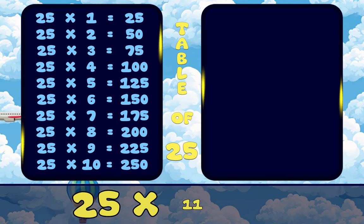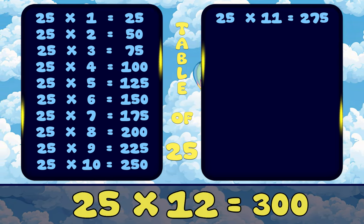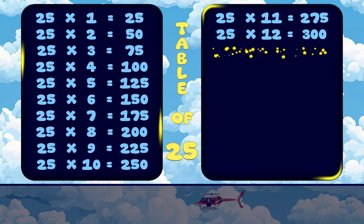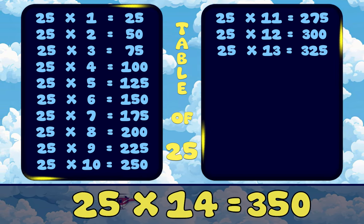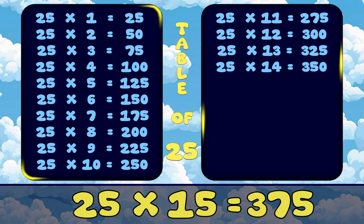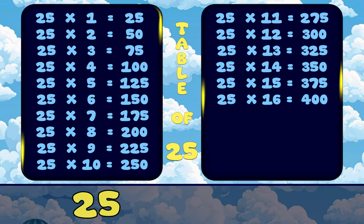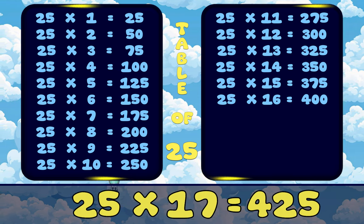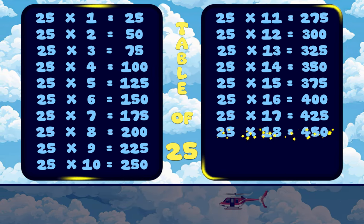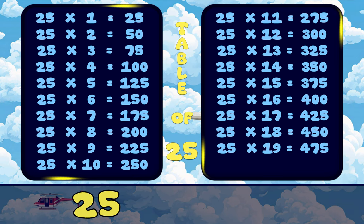25, 11's are 275. 25, 12's are 300. 25, 13's are 325. 25, 14's are 350. 25, 15's are 375. 25, 16's are 400. 25, 17's are 425. 25, 18's are 450. 25, 19's are 475. 25, 20's are 500.